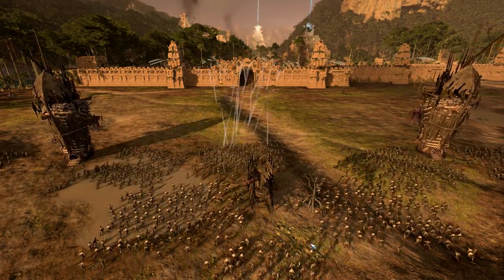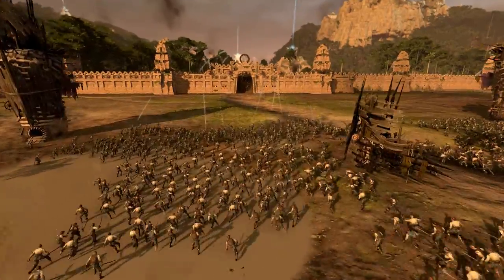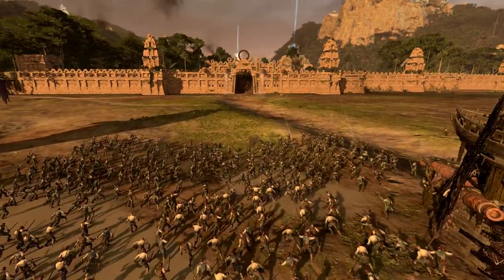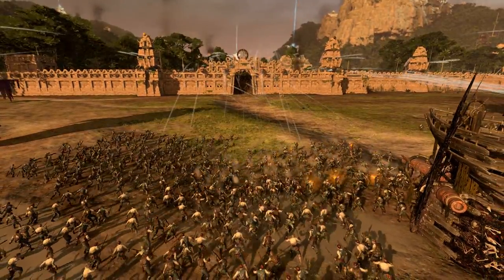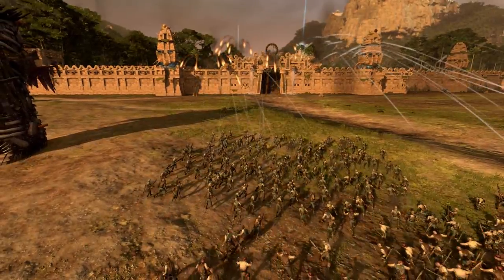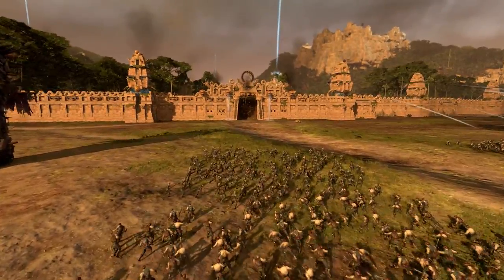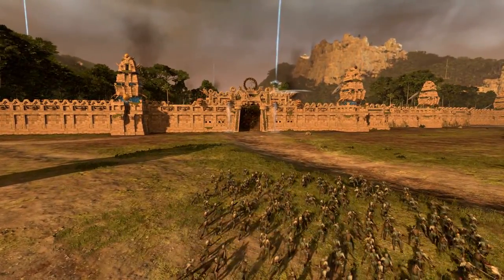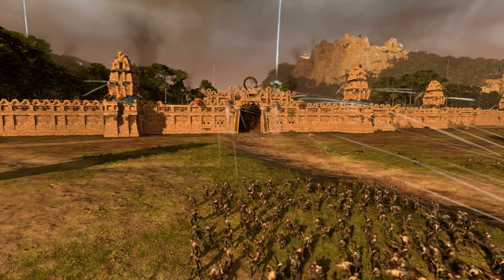In this video I'll be taking a look at the Vampire Coast factions, specifically the Drowned, to further explore the wonderful necromancy offered in Total War: Warhammer 2. The Vampire Coast is a group of pirate-themed undead factions led by pirate vampire lords. They're the most technologically advanced undead faction in the game, and they make use of gunpowder weaponry, as well as having many water-themed undead monstrosities.